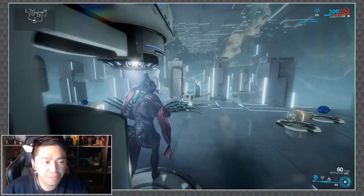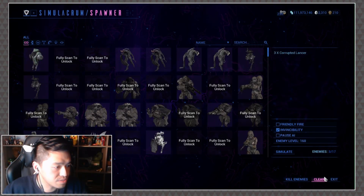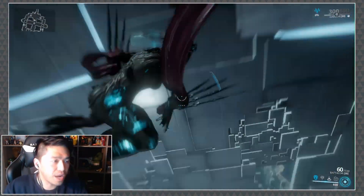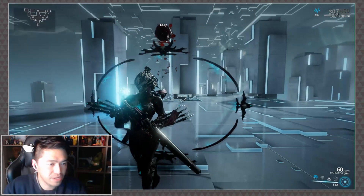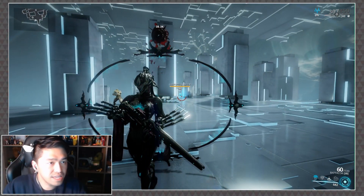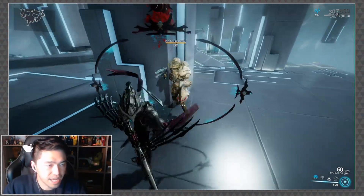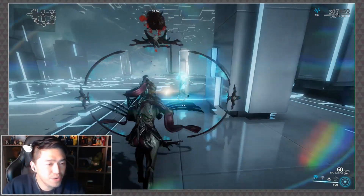Let's see Dread Mirror in action — it's easier to show than explain. One thing I love about this ability is you can engage from the air. As these guys shoot at me, the shield is absorbing the damage. Another thing to note: if an enemy comes really close to the shield it will actually stagger them.